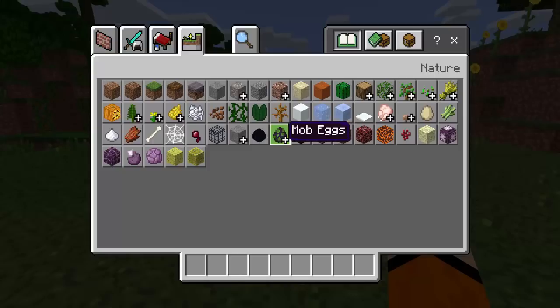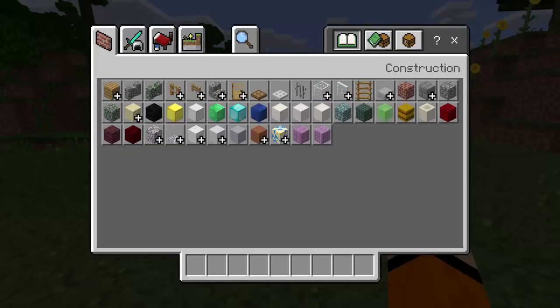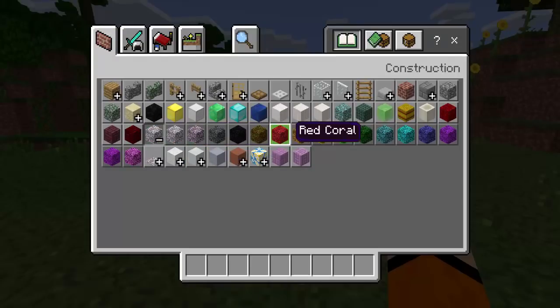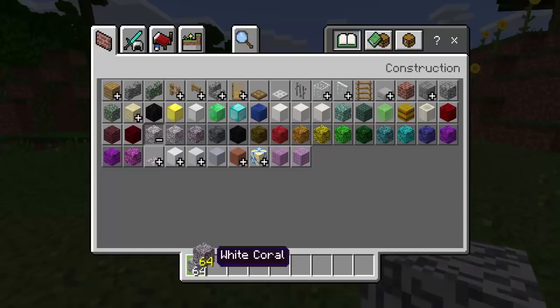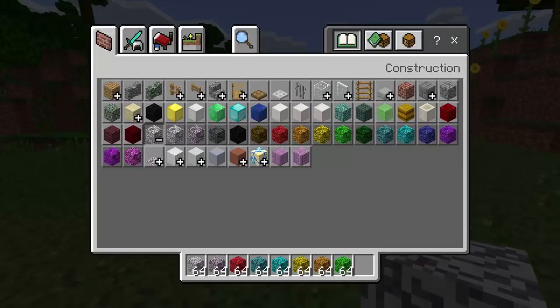So we have mobs here, but before we get into that, there are also some blocks being added. We have coral right here — a bunch of different types. We have white coral, white-gray coral, basically all these color variations. We have red, blue, yellow, orange, lime. I'll just pick a few out so you guys can see them. Okay, that's pretty cool.